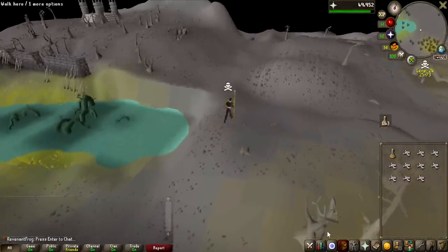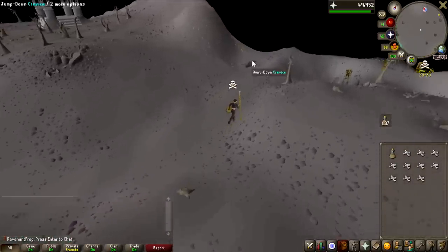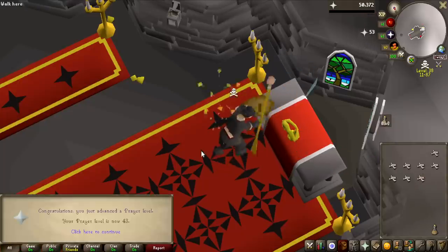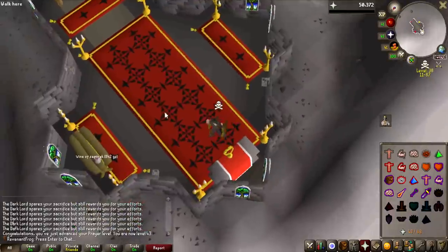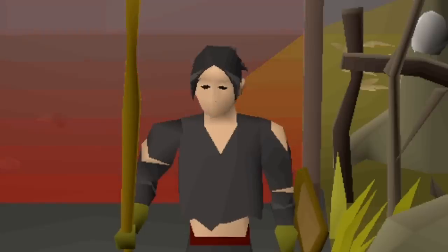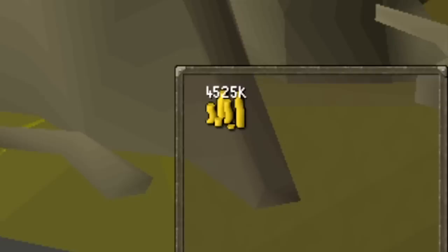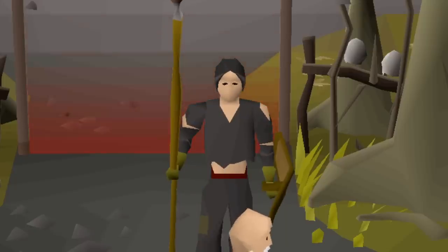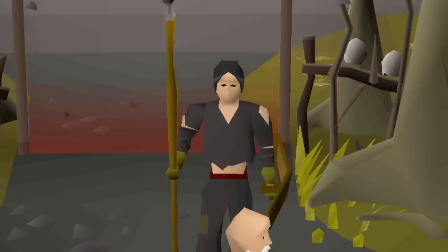We definitely have the money for 43 Prayer now. Having these stamina potions makes everything so much nicer — I'll probably level Agility in the future anyway for shortcuts and all that good stuff. Here we go, this is finally the goal of 43 Prayer, unlocking all the protection prayers, which is super useful for both PVMing and future PKing. That is where I'm going to be ending the first episode of this series. With the newfound wealth, I think we have some awesome goals ahead — if you enjoyed this video, leave a like and subscribe!